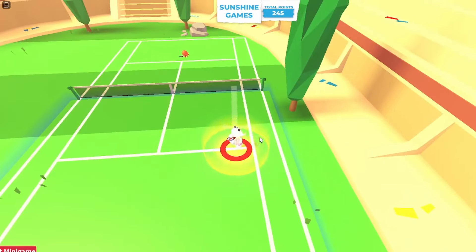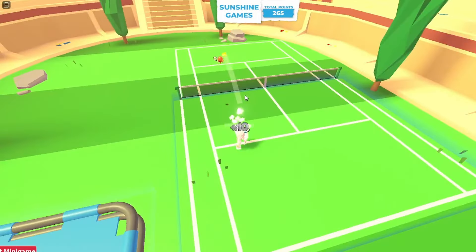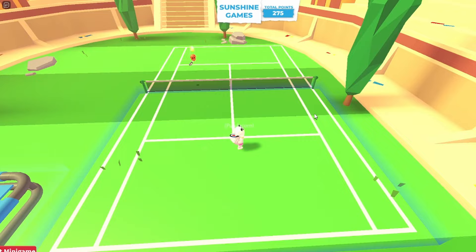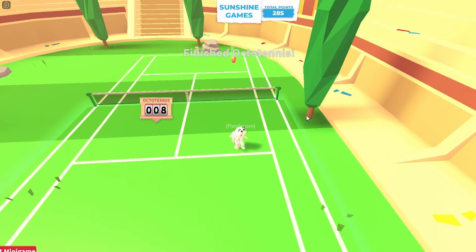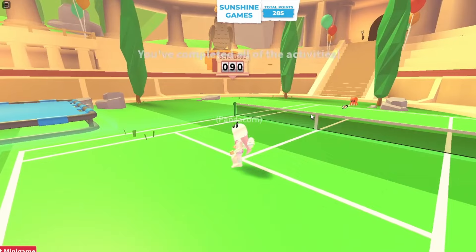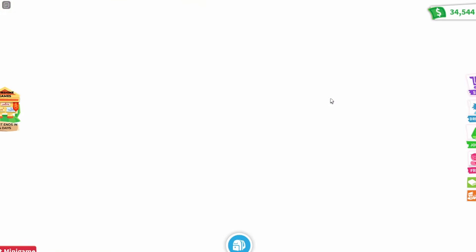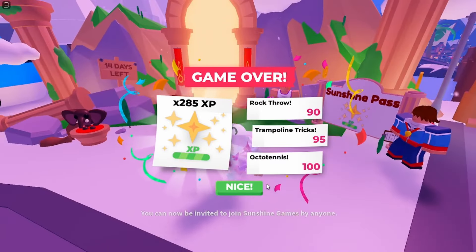Make sure nothing's sticking out, because if it is, you won't get 10 points each time. You can kind of gauge where the octopus is going a little bit, but it's hard to tell. I go back to the middle every time after I hit it so I have a chance of getting it on each side. I got 100 points on the tennis one — I think that's my first time getting 100 on that one. And I got a total of 285, which might have been my best score.